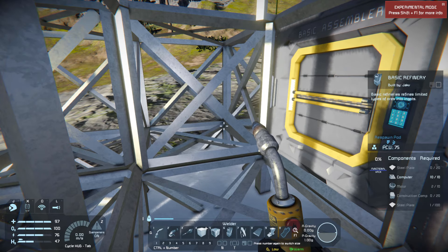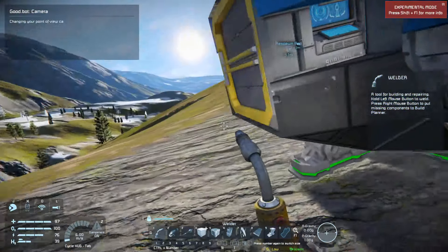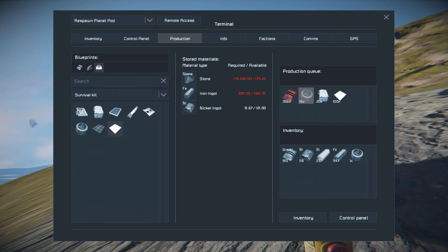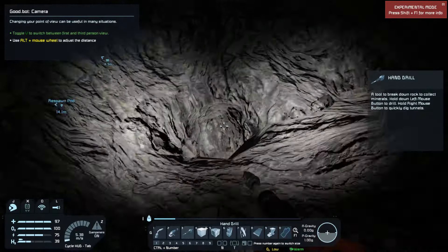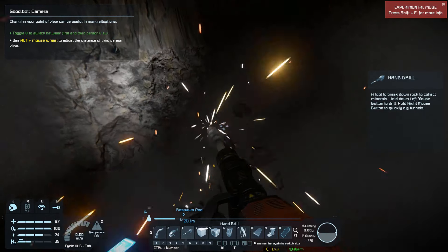We need 20 construction components, 10 motors, and 100 steel plates. I'll just build 20 of both the construction components and motors since I don't remember which one needed which. You can click for 1, double-click for 1, control-click for 10, shift-click for 100, and control-shift-click gives you 1,000 — little shortcuts that come in handy when you have to manually queue up 1,000 plates.